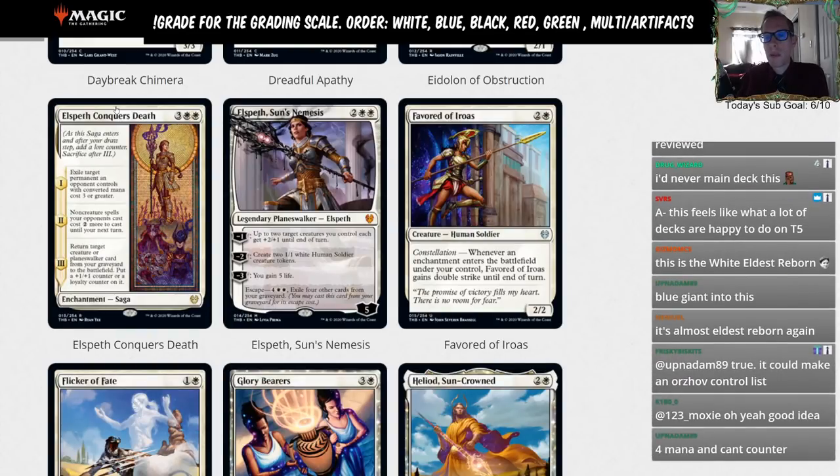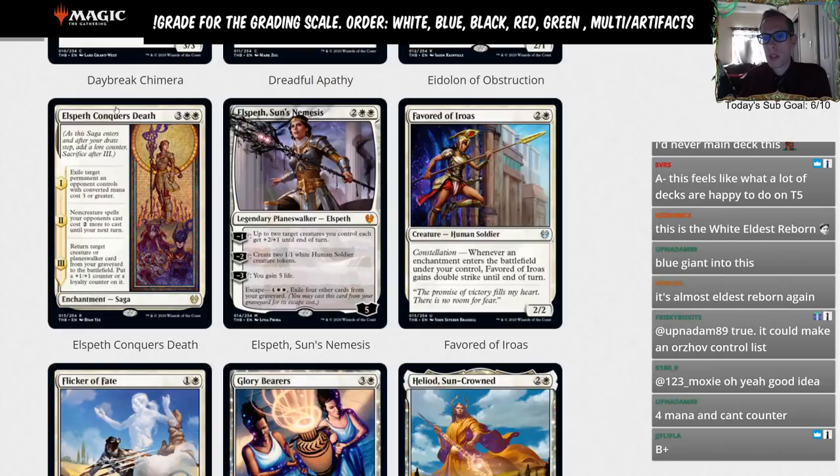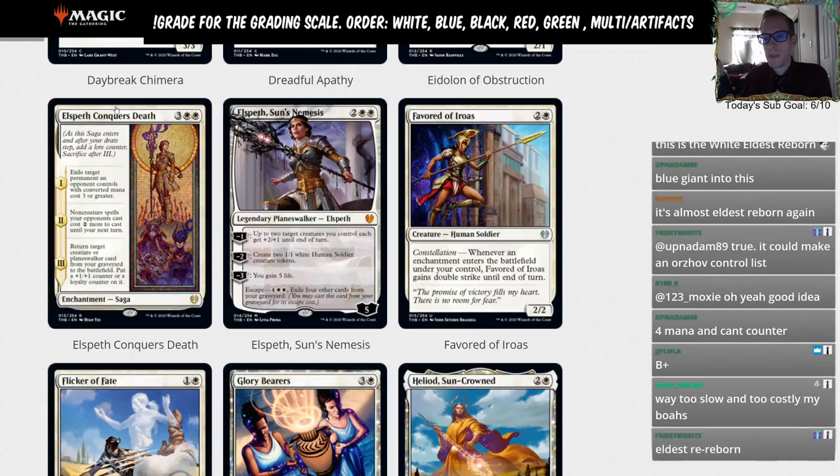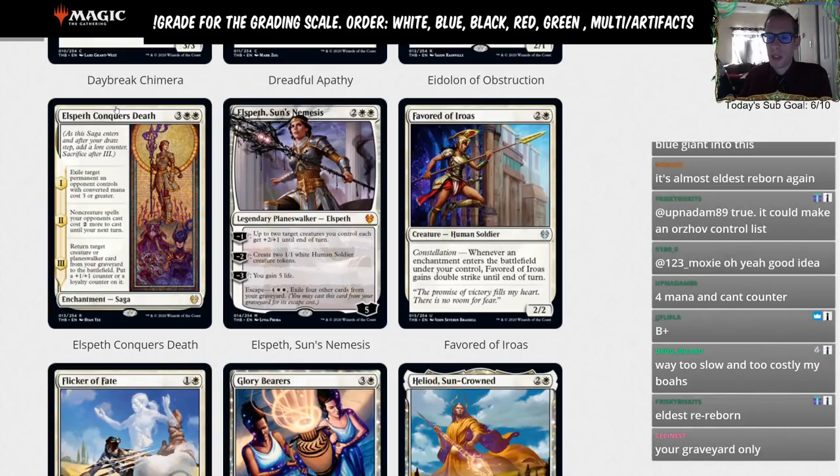Chapter three: return target creature or planeswalker card from your graveyard to the battlefield, and put a plus one plus one counter or a loyalty counter on it. That's basically the third chapter of Eldest Reborn, except you're only getting from your own graveyard. So you have to have creatures or planeswalkers in your graveyard — similar overall card to Eldest Reborn.